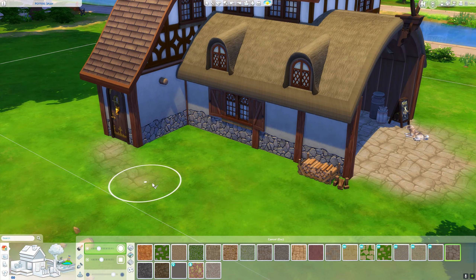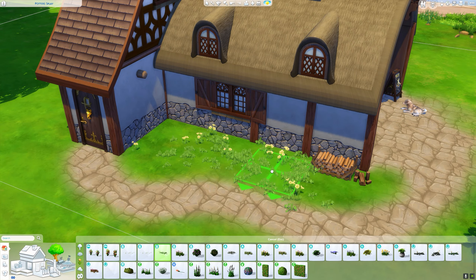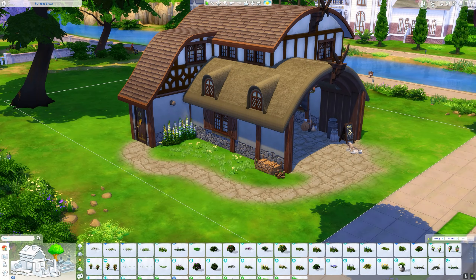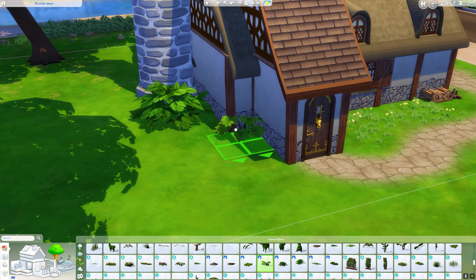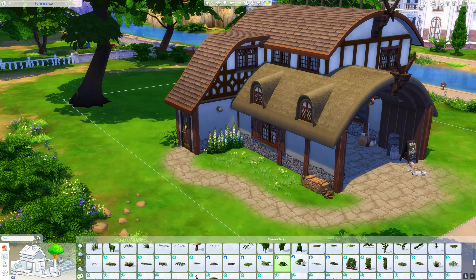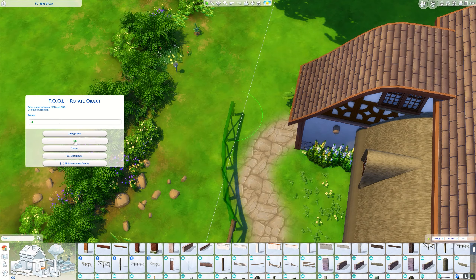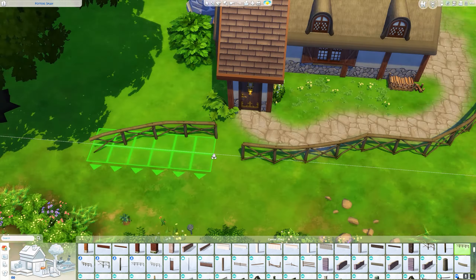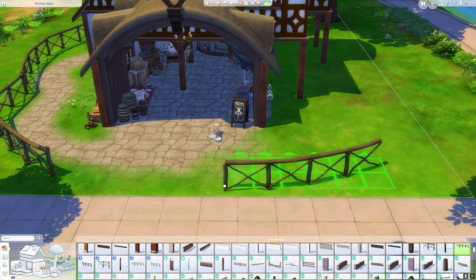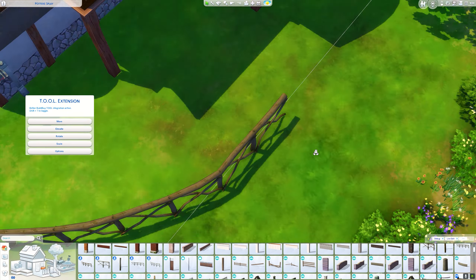I removed the floor and used terrain paint instead so it gradually blends into the grass — I couldn't get that effect with normal flooring. I wanted it to look more natural, then added a path going around to the front door. I also added some plants and debug fences because I wanted them curvy — I think they're from Outdoor Retreat. I had to use tool mod to get them slightly outside the boundary.